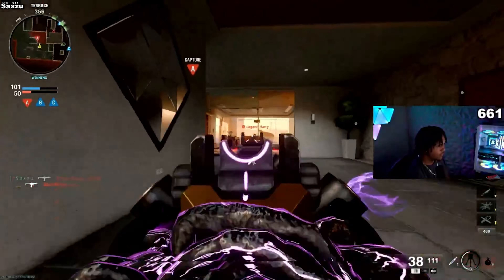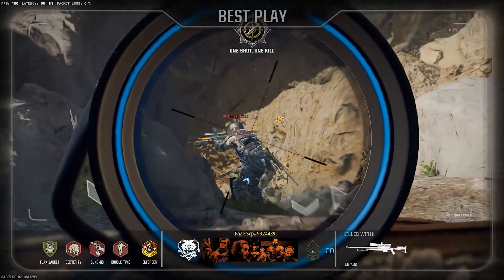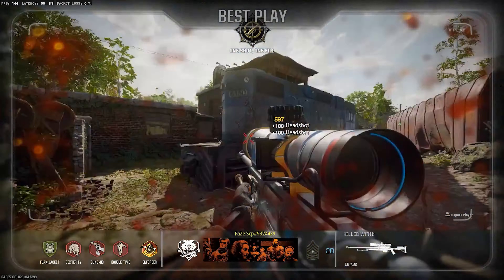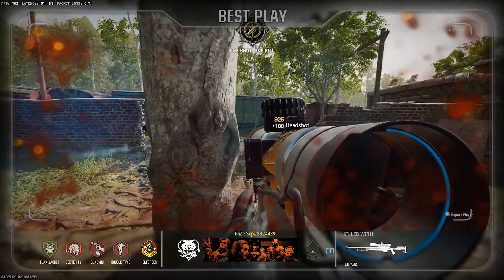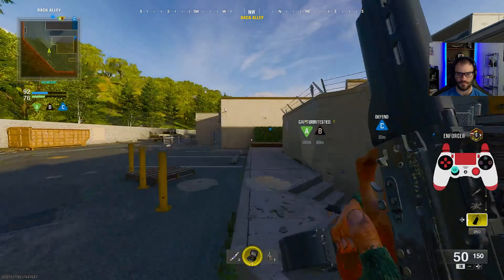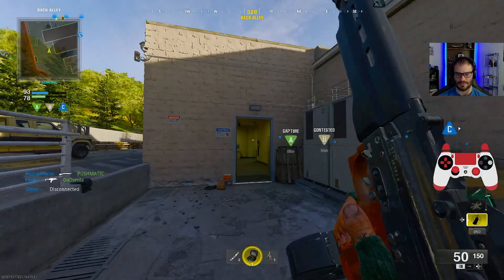The cons list is a little smaller than the pros list because they've actually done very well, but let's start with tac sprint. I really couldn't tell much of a difference between regular sprint and tac sprint. Either it needs a buff, or it's time to give it up altogether. With Omni Movement, a buff could be overpowered, but if you remove it, I don't think it would hurt gameplay that much.